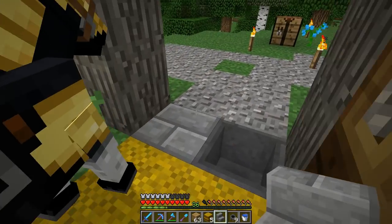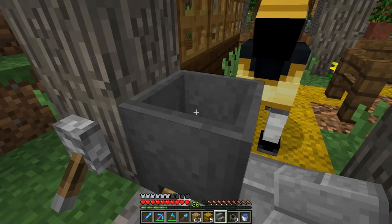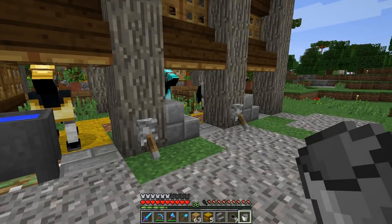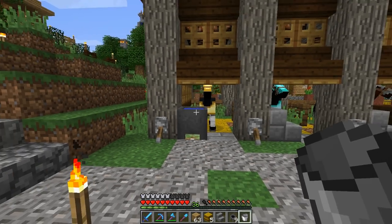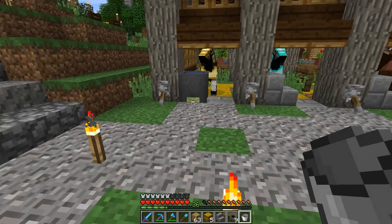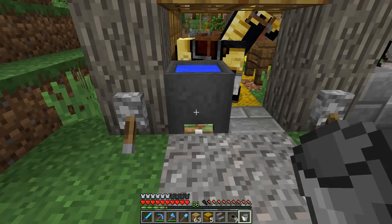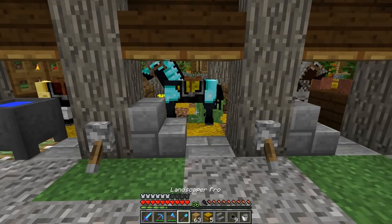Now that we're inside, let's look at this cauldron idea. Rather than using a stair we could just use a cauldron, though we do see a little bit of the sticky piston below - not sure if that matters. If we had this block as grass it might help camouflage it a little bit better. This approach will work even when there's water in the cauldron, so we could try that.